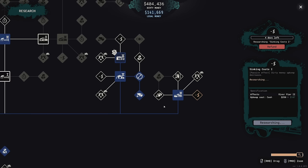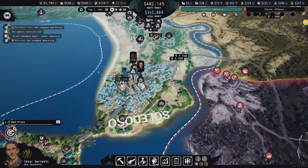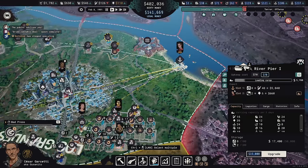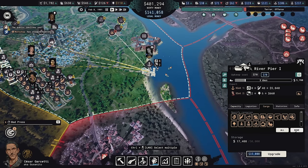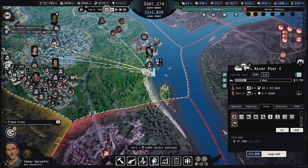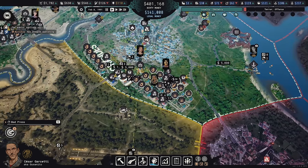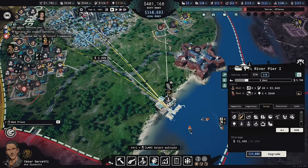Reducing river pier costs is probably a good thing to do, and we could upgrade this river pier over here. I want cargo set to none on this pier — just dried cannabis allowed here. We probably have too much dried cannabis over here anyway, so having some sent this way isn't the worst thing.